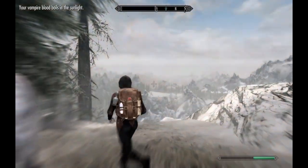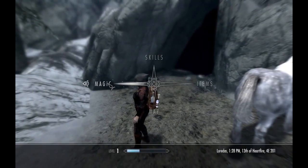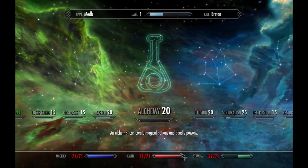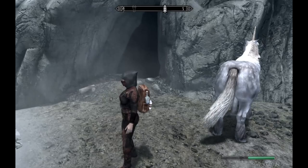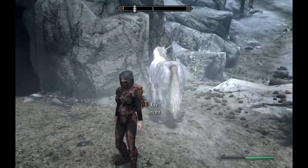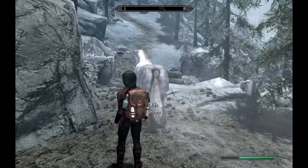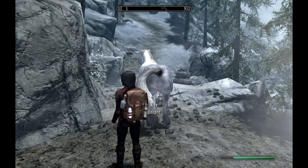Now I've got to be careful - I've done this before where I got wounded inside the cave and then ran out into sunlight. When you run out into sunlight as a vampire your health immediately drops about 50% and it kills you. Never run out into sunlight as a vampire. But we've done it and we've got our yellow mountain flower.